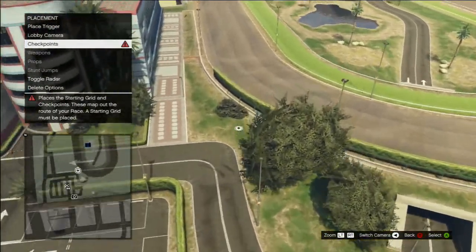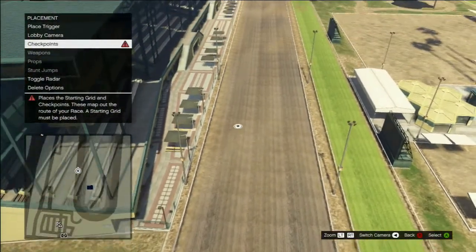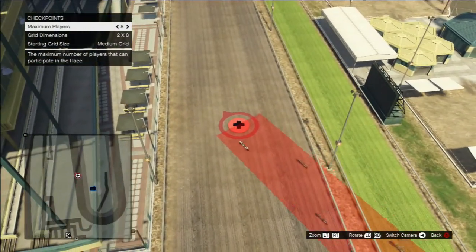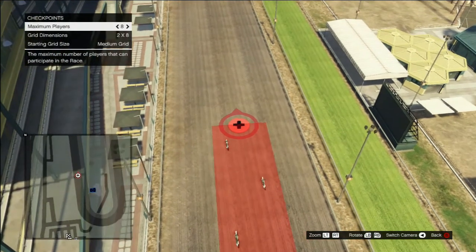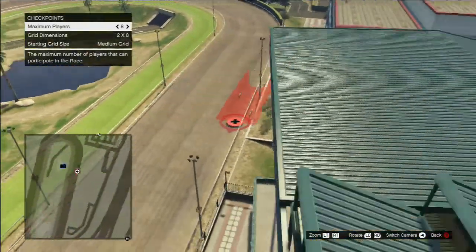The only problem I think is that the start of the race can't be too far away from the marker, which I get and understand, but it kind of makes it hard for this map right here when I'm trying to make a little horse race map. I wanted to start in the middle, but I couldn't start far enough away, so I had to end up moving the checkpoint to a different spot. So it's not that big of a problem, but it's a little thing I just wanted to talk about.